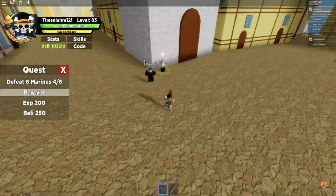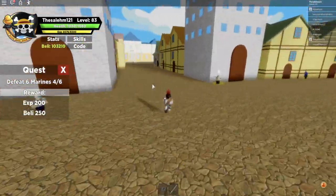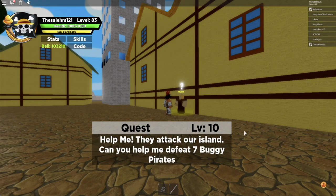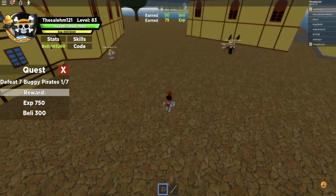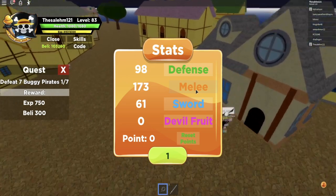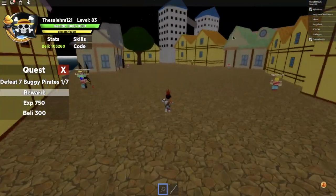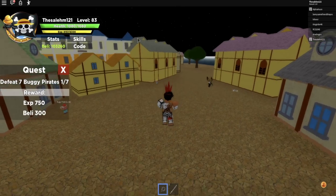Once you hit level 10, stop grinding marines and go get this quest right here — it's for level 10 players. He'll give you a quest to defeat seven pirates. Every time you level up, put your stats into devil fruit if you have one, or melee if you don't. Without a devil fruit, the advantage is you can unlock Haki faster, but you'll eventually need to add defense points to unlock a second Haki too.